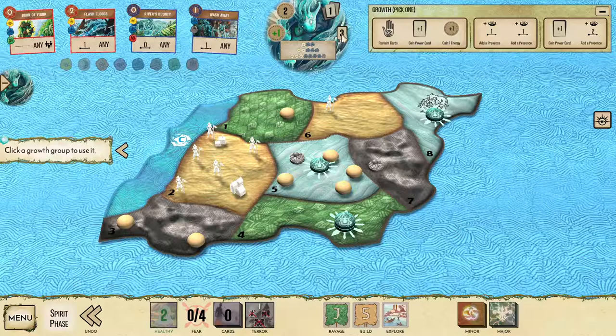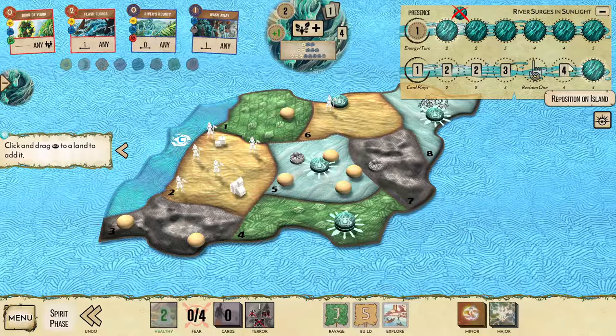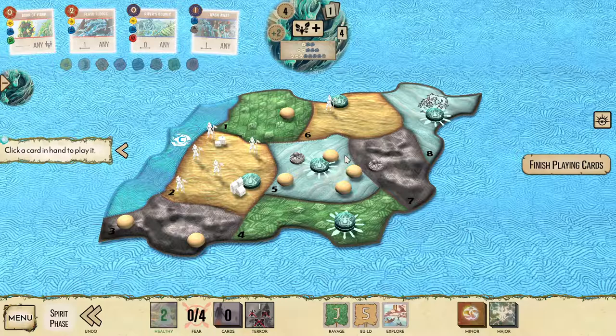The invaders explored in the sands. That sand in land 6 is going to be a bit of a problem, but we can Wash Away from land 1 and put these two into land 2. They will build another town there next turn, but we're going to blow it up with Massive Flooding, so it shouldn't be much of an issue. This turn, we have our reclaim one already, so I can reclaim Wash Away, but I don't have a fourth card play yet, so I need to place some presence to get it. I'm going to go into land 6 and into land 2, uncovering my fourth card play. You can go either way at this point — I like to go for the second energy in case the game goes longer and I need to start going towards major powers, but five card plays is also extremely powerful as River.